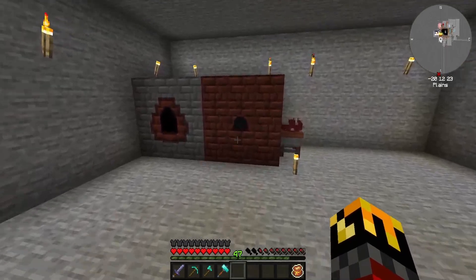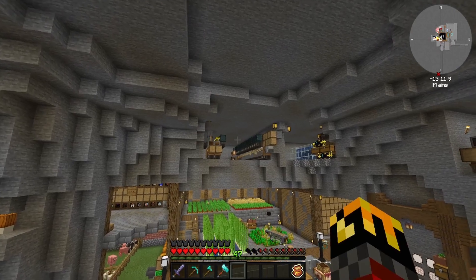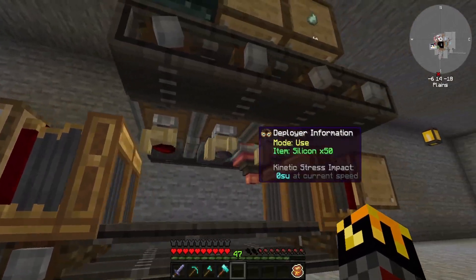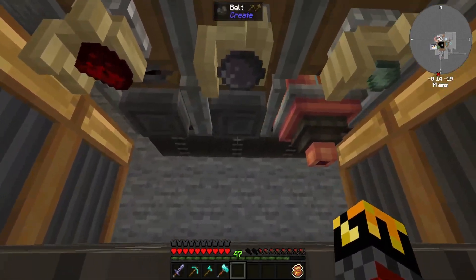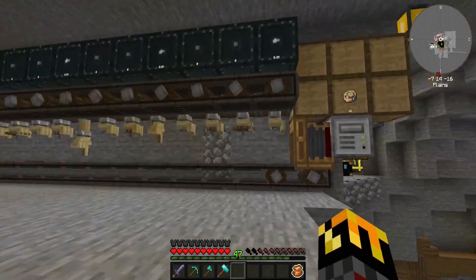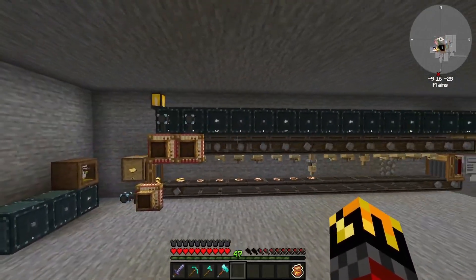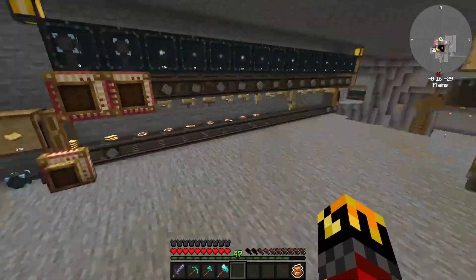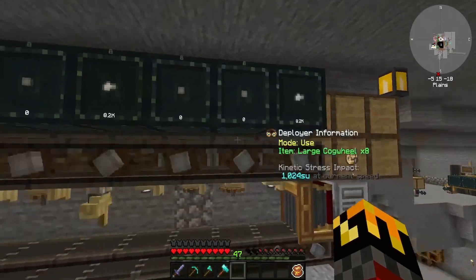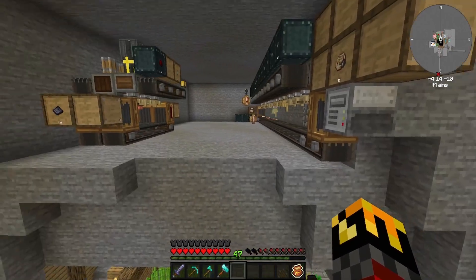This section is Immersive Engineering, and you're going to see a new room here to help finish out Create — we made some automation and machines. These were to make some of the refined storage components, and the ones back here were for completing Create, meaning things like the sturdy sheets for trains and the precision mechanism. This big machine is about 15 blocks long with five cycles, and it's all hooked up to the Ender Drawers here which push items into the deployers.